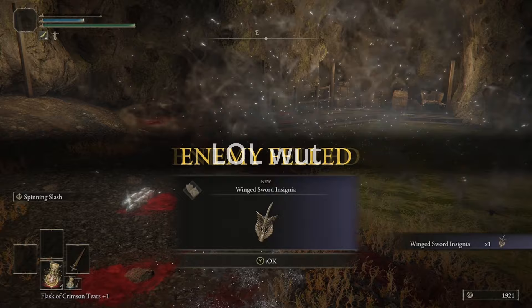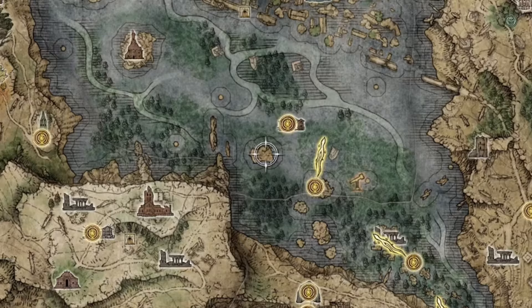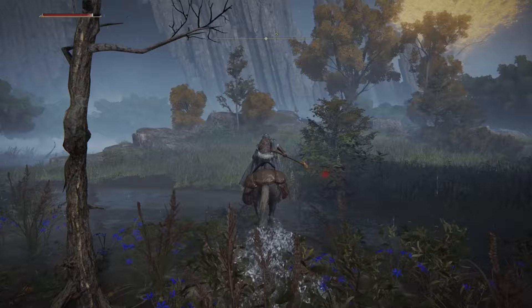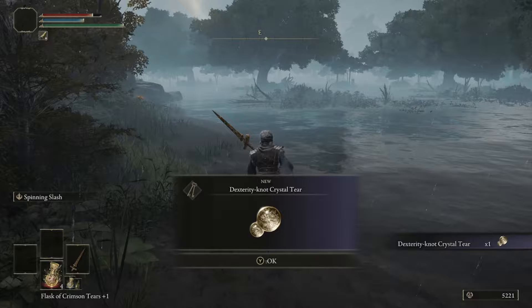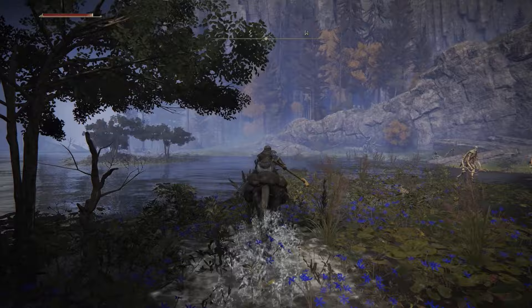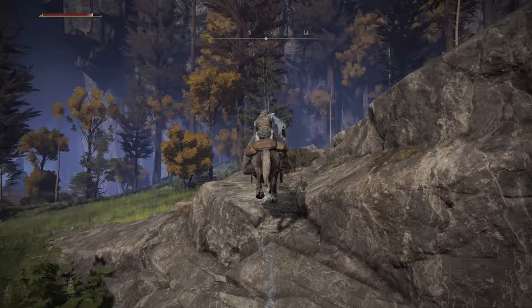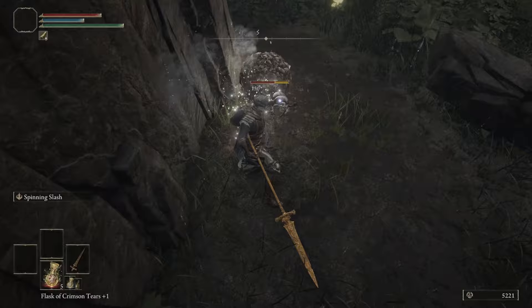Head out of the cave and go towards the Boilprawn Shack shown on the map. A little south of the shack is a small island where you'll find the Dexterity Knot Crystal Tear — this raises your dexterity by 10, letting you do more damage when you consume your flask. There will be some Albinaurics there, but ignore them and just grab the tear and go. Now the only thing left in Liurnia of the Lakes is picking up the Sword Dance Ash of War on the west side of the lake — kill the scarab there and it will drop for you.